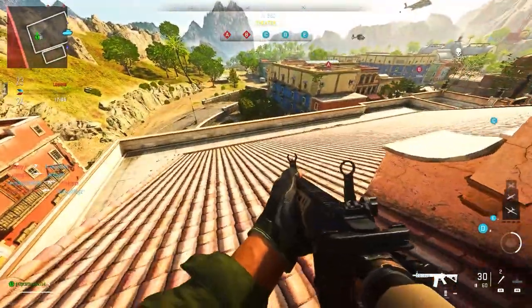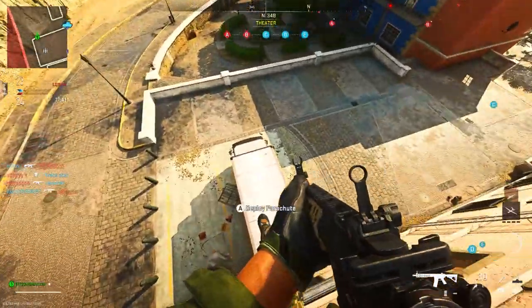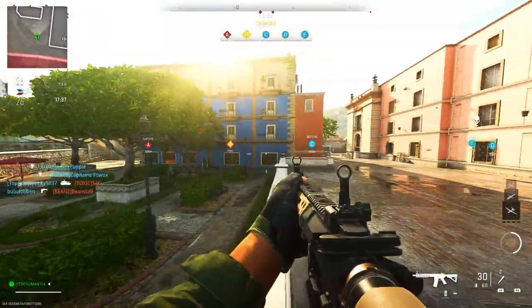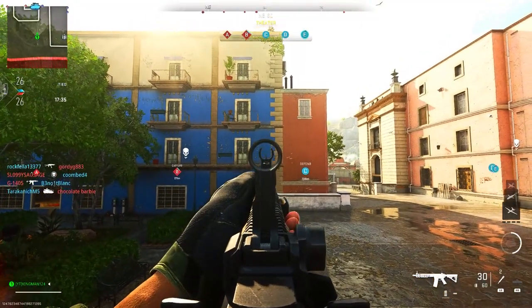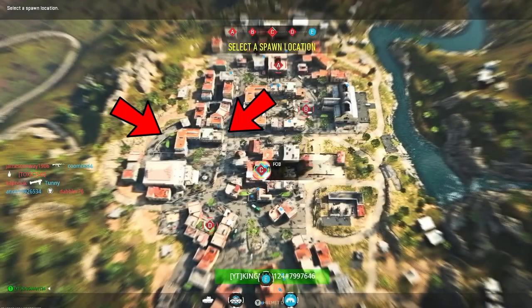What's going on guys, it's Kingman, welcome back to the channel. In today's video I'm going to be showing you a brand new walking glitch on Ground Wall. All you want to do is make your way to this blue building, as you can see, and what you're going to notice is all this part of the wall is completely fake, starting from the top to the bottom.